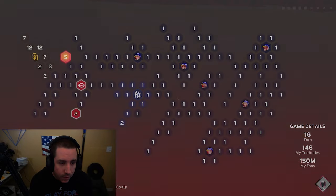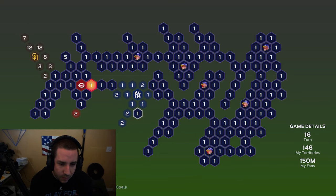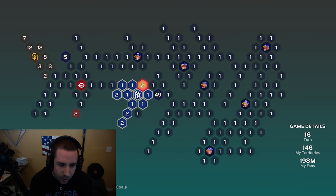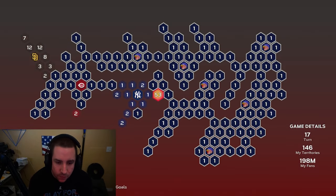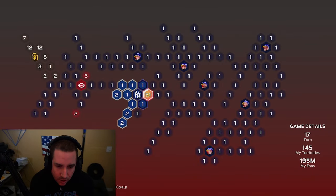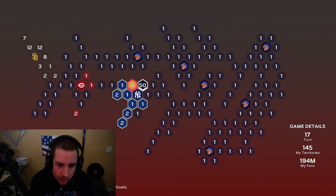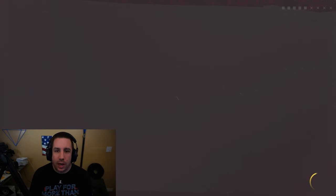There's only a few things we need. We could put some fans down there but we'll stick with putting fans right here. This time we can attack the Yankees pretty easily because they don't have a lot of fans — besides their stronghold, they don't have too many fans around it, so they won't attack back or steal territories. Should be a pretty easy battle. We're going to play the New York Yankees — see you after the game.